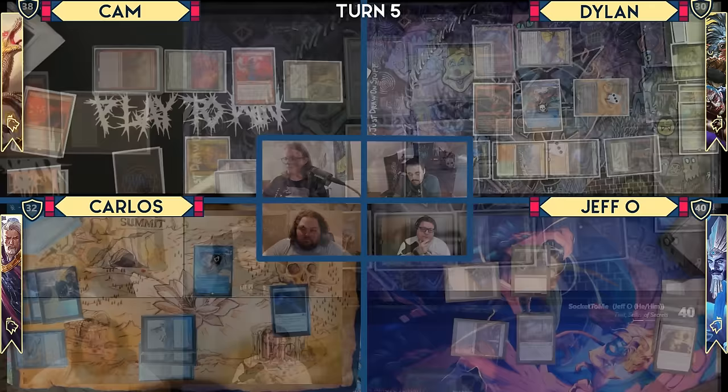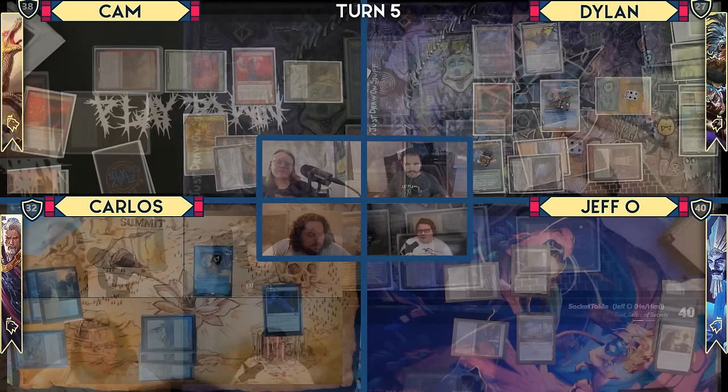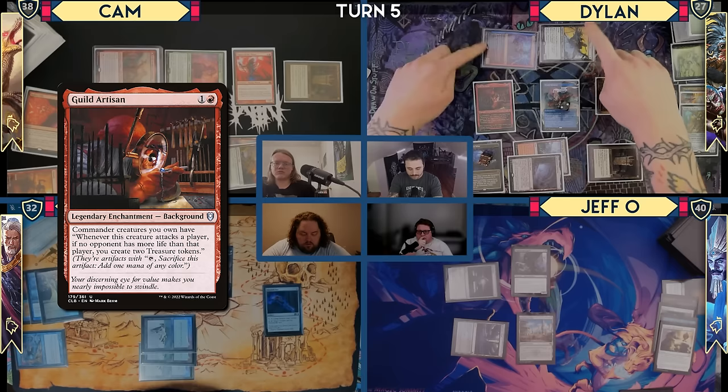Untap, upkeep — I'll lose three from the One Ring. Mystic Remora will go to two. I will pay for the Mystic Remora. Draw for turn. I'm going to activate the One Ring right now — draw four. I'm going to go to combat and swing Francisco and Chrom at you, Jeff. Guild Artisan says whenever this creature attacks an opponent, if no player has more life than them, you create a treasure. So I think I get four treasures from this.